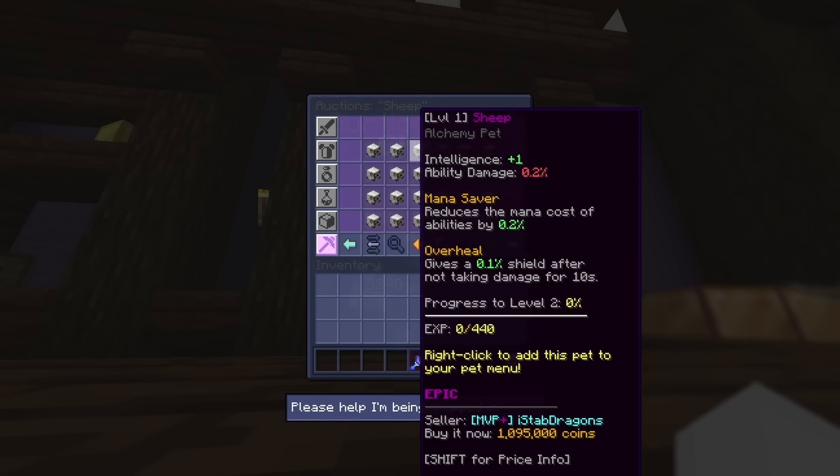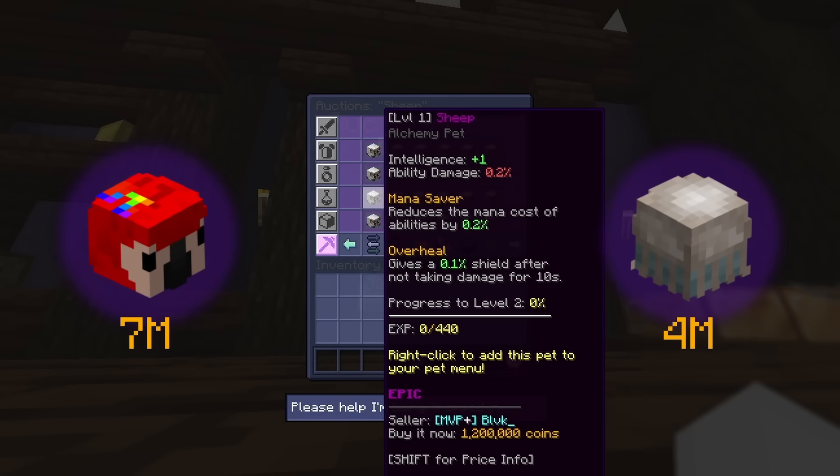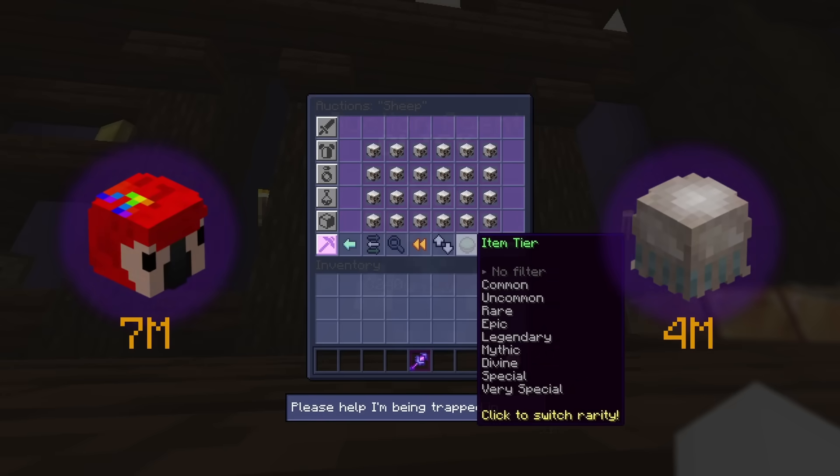That being said, you can experiment with parrot pets or jellyfish pets. They are a lot more expensive early on, but if you have a lot of money lying around and you want to level those up instead, feel free to do so — it could give you more profit.